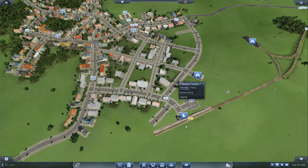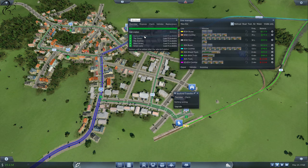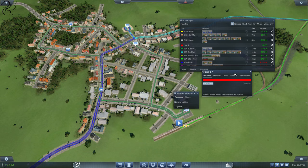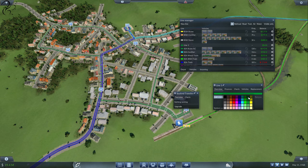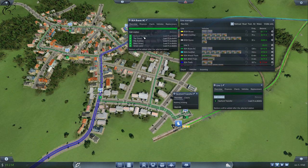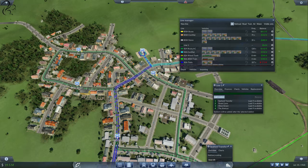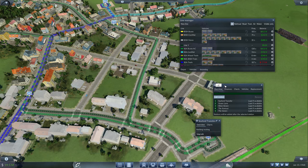If we go to our line manager, we now have Seaford buses. First thing I'm going to do is rename this one — it goes from Seaford Transfer and it's going anticlockwise, so I'm going to name this AC, for anticlockwise Seaford buses. Then we'll create a new line, colour it a slightly dark green. This one's going to go from here, and we'll look at which way it has to go. Seaford buses go from Seaford Transfer to Green Lane — so this new line will go the other way. We'll call this one Seabuses Seaford Transfer.